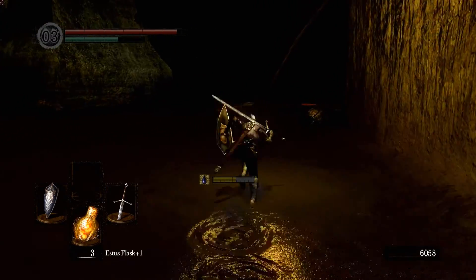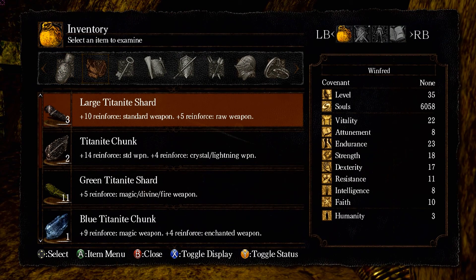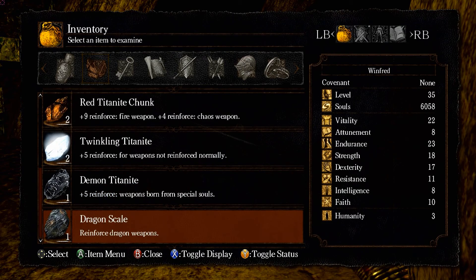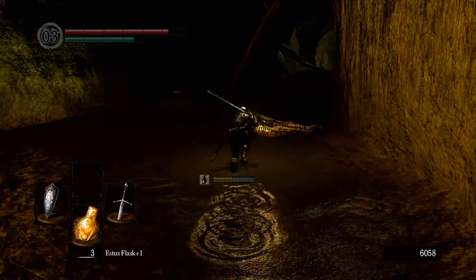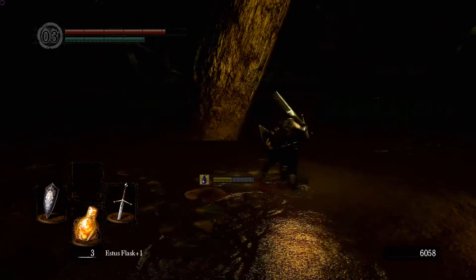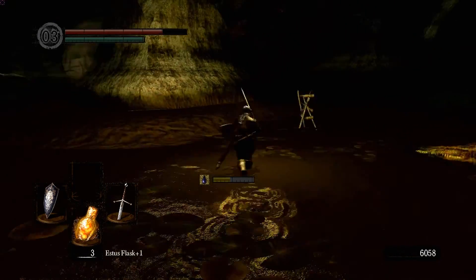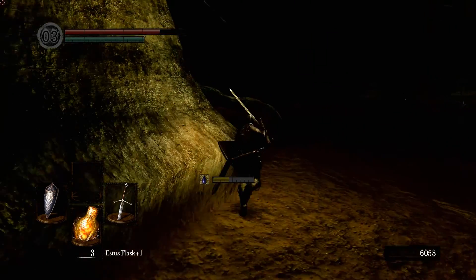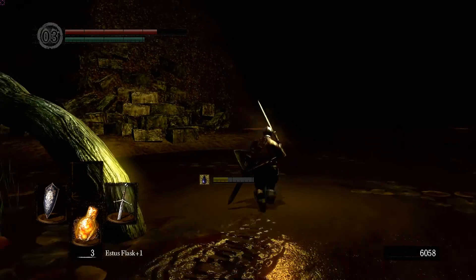Alright, that's that. We got a couple of titanite shards — how many do we have? Three large, two chunks, and a ton of green, plus a few random stones. That'll do for this little session through here. Let's clean out the swamp area, check and find all the items we can, then maybe head up to kill the blowdart snipers around the firekeeper soul area.